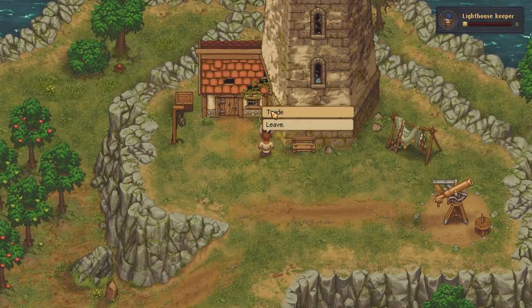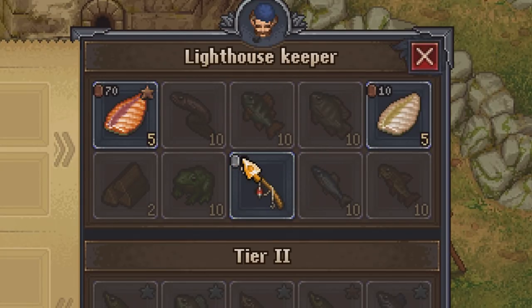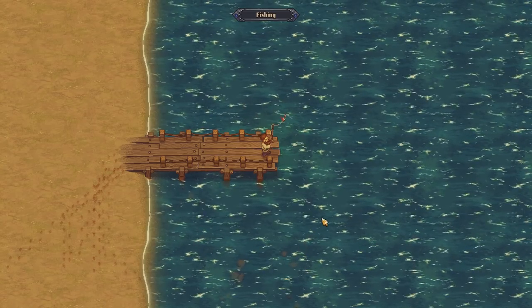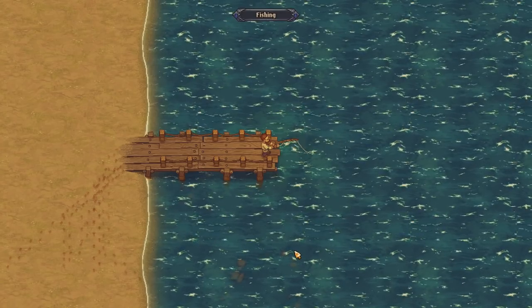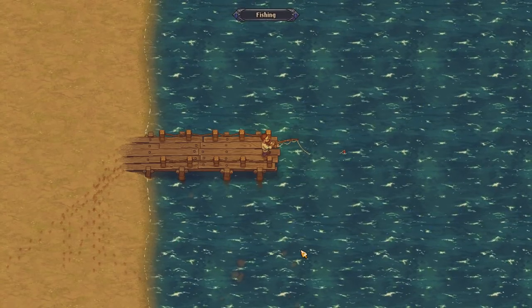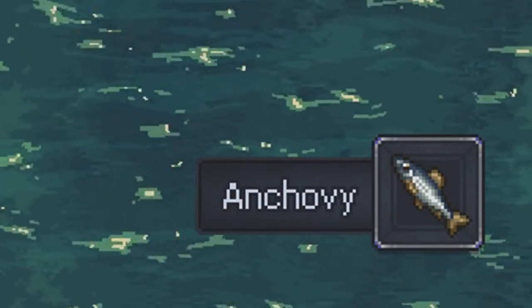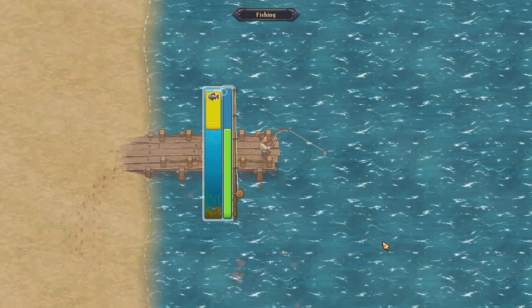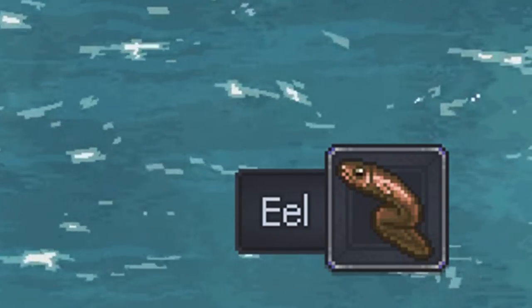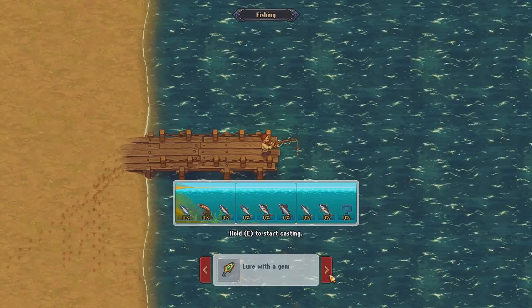Firstly we will start with the simple rod that every single player will start with. I will show you what fish you can catch with only this rod in all of the fishing locations. Starting in the sea — using the simple rod here will allow you to catch two of the 16 species, which are the anchovies and the eels. You can catch these fish with or without bait at any time of the day. The percentage will differ slightly depending on the bait and time of day, but you will easily catch these fish with no problems.